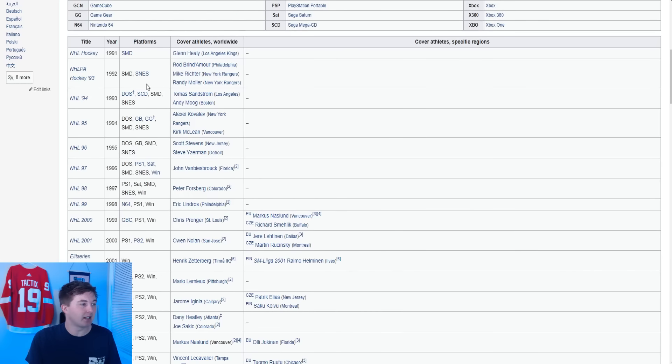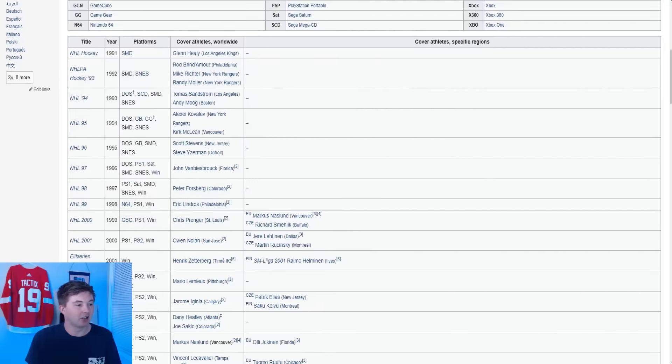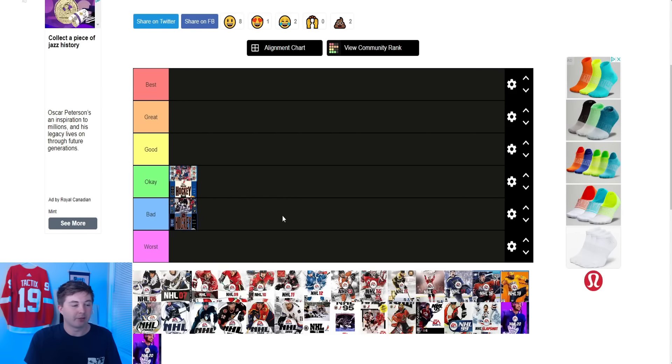Next up you have NHL 93. I want to show you a bigger version of this. Pretty similar style — you got some players out front of the goalie. This one I kind of like a little bit better though. It's brighter. You got some player faces actually on each side. I like the kind of Sega logo there. So this one's okay. I feel like it's a bit of an upgrade from the original cover.